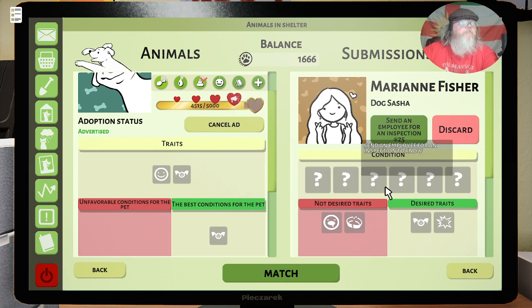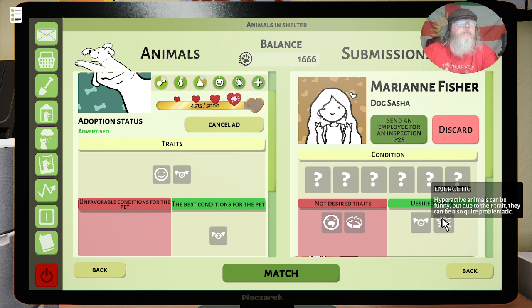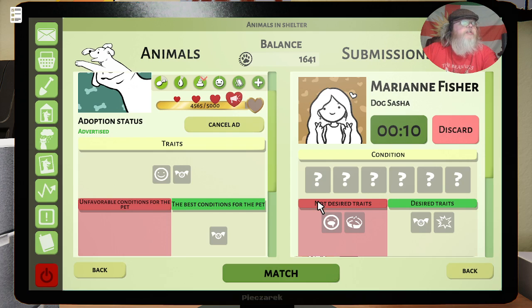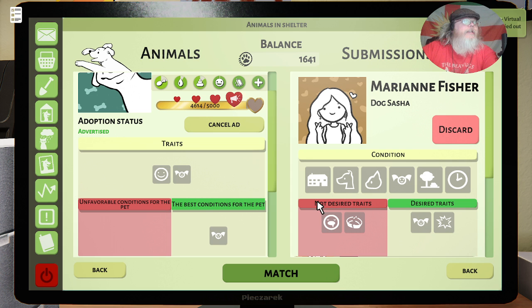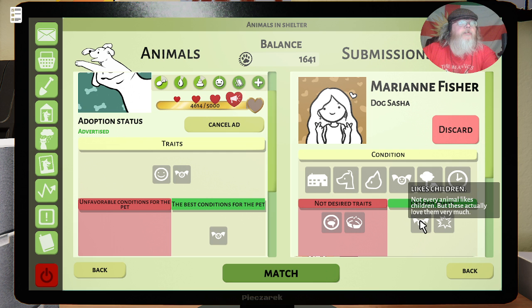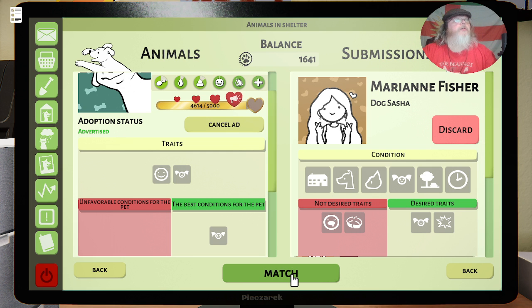Mariana, what have you got? You have kids in the house, she's energetic. Let's see what your conditions are — 25 bucks... 25 pound, I'm English. Kids match, kids match. No negatives — you're a good match.